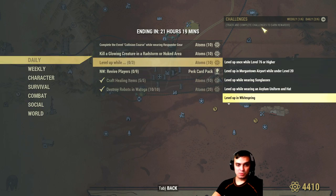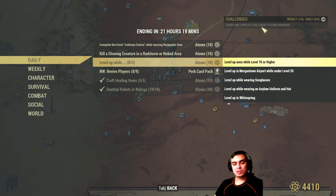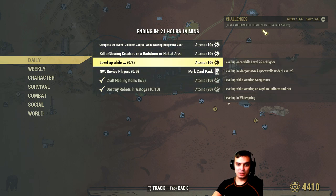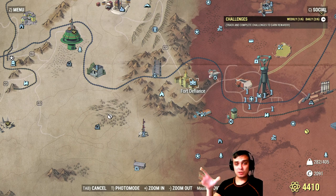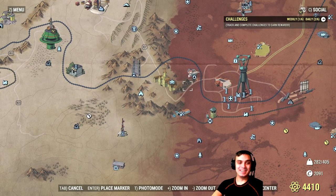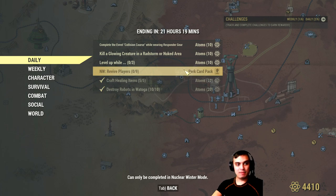More options: level up in Whitespring, level up while wearing a saloon uniform with a hat and sunglasses, at Morgantown Airport under level 20, or level 76 or higher. I got that one done. You can get the saloon outfit in Flatwoods — there's a lot of those outfits there, plus you can find a Fasnacht mask, a wool grain fisherman hat, and other cool looking items. Also, revive nine players in Nuclear Winter and you get perk cards.